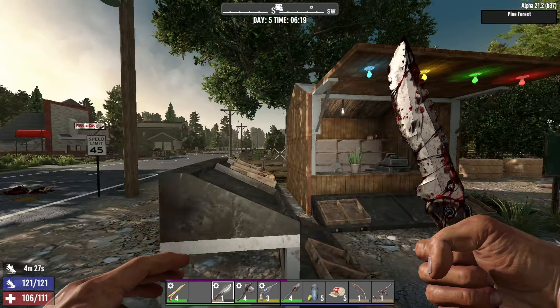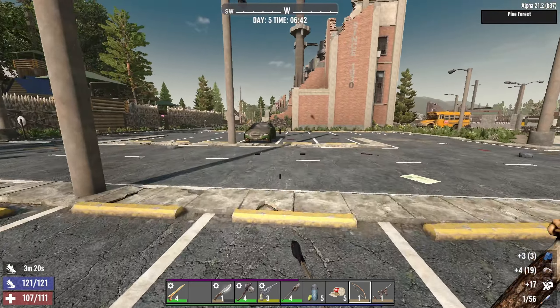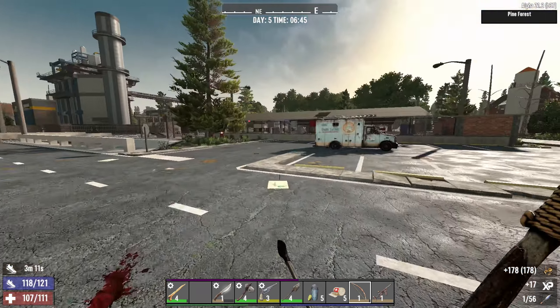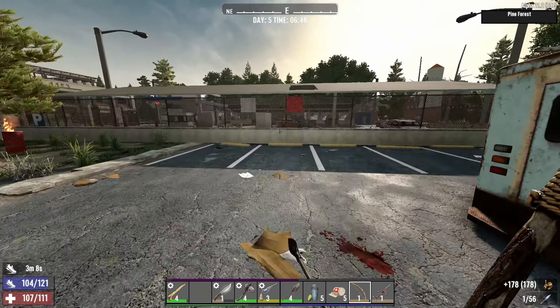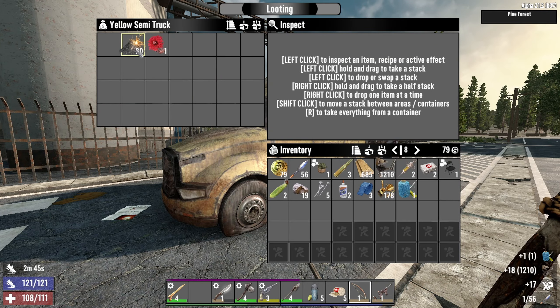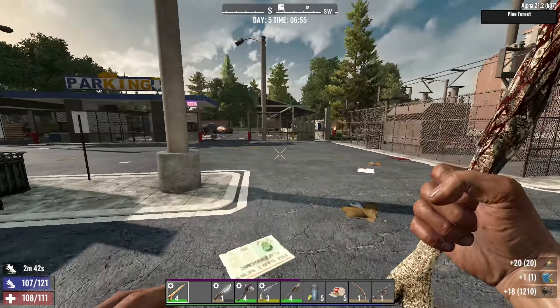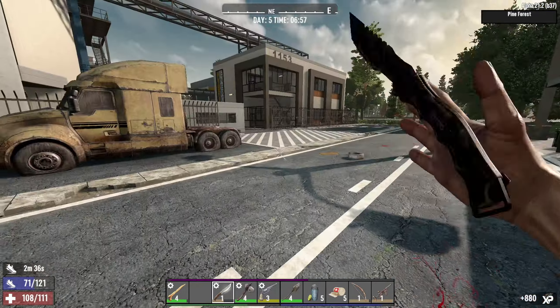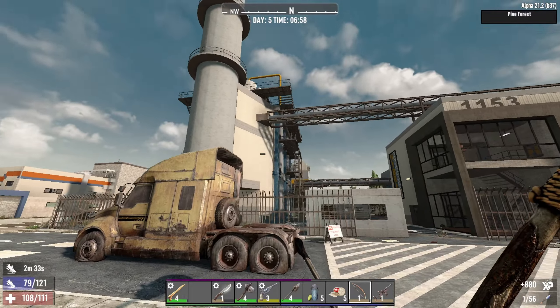This area looks more promising, definitely. Let's check out this truck. Unfortunately I already have those. This looks like just a parking lot — there's nothing much there. Just a bunch of cars. I'm not sure what this is — is this the hybrid engine? I might go to this one. Yeah, this is the hybrid engine; the loot is up there.